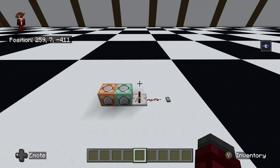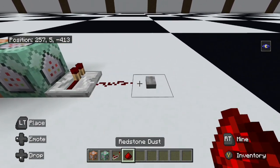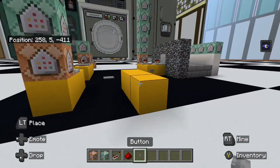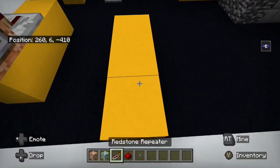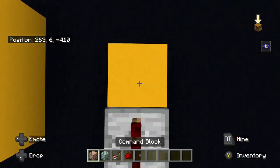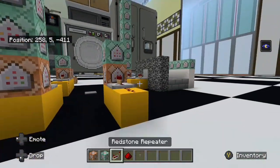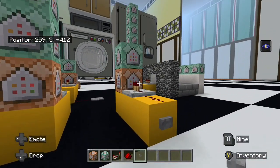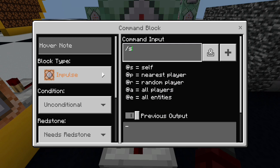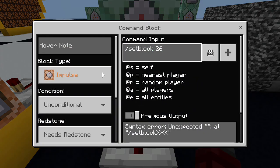What you will need to make the Murdoch command timer is a normal imports command block, chain command block, repeater, redstone, and I'm using a button to initiate it — you need something to initiate it. First, you put the repeater here and then your redstone there, the command block there, and then the chain block on top. To initiate it, I placed the button there. The commands we're going to be using are always setblock. We start with the imports command: it's going to be setblock for the redstone wire — that's how this timer works.